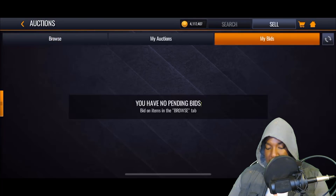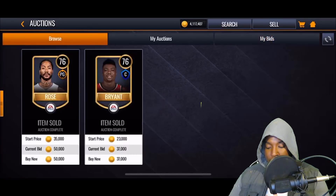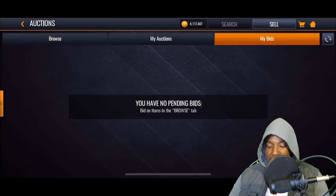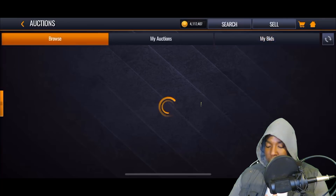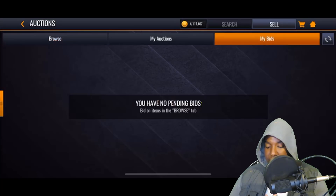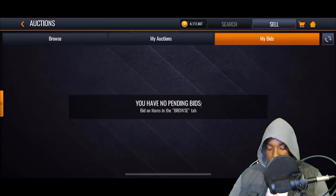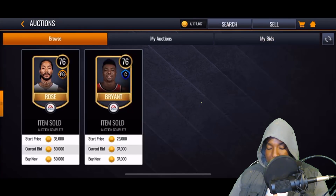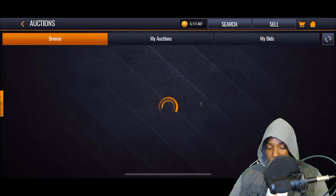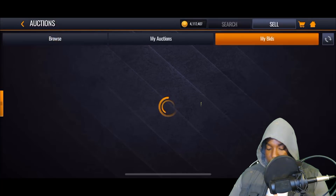The more coins you have, the more coins you're going to be able to make. Say I have four million coins — if I use all of them to snipe gold players I can easily triple my coins. Also, from my pack opening earlier today I pulled a whole bunch of 75s, 76s, an elite, and elite jerseys and coaches. We'll talk about jerseys and coaches in a minute.